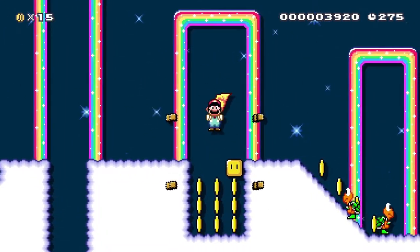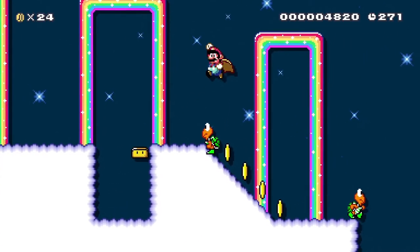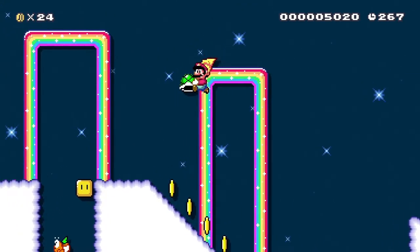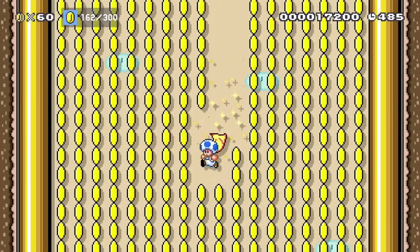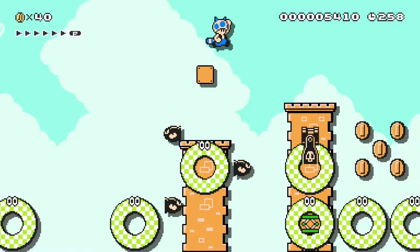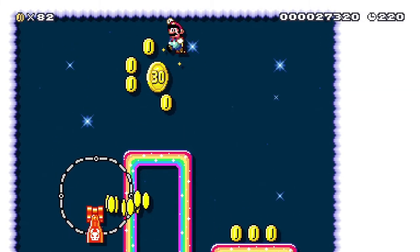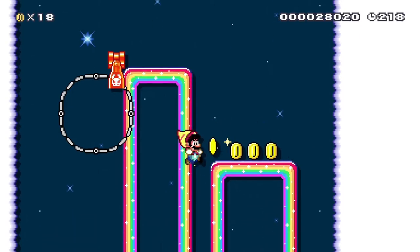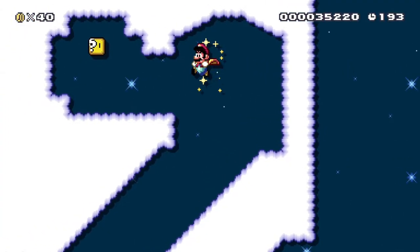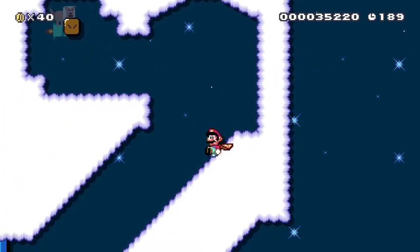That leads us to the next important thing: a traditional level needs coins and rewards. Place coins everywhere — okay, not everywhere — but put them in places where they look good or indicate where to jump. Also put them in secret areas, because everyone likes collecting shiny coins. Other rewards to put in secret areas are items and one-up mushrooms.